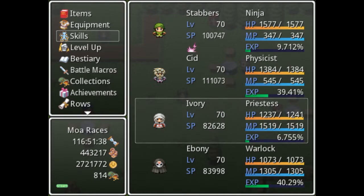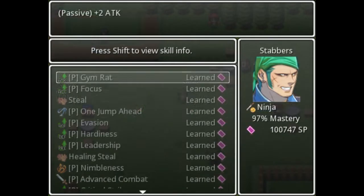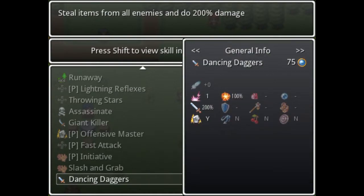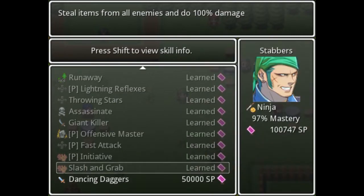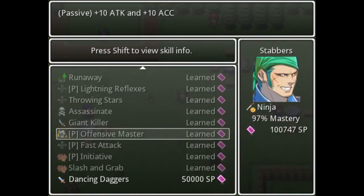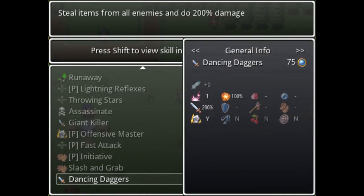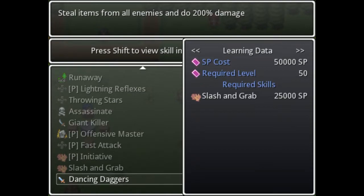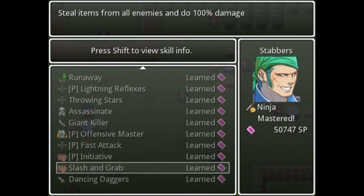Let's go ahead and spend our skill points. We'll get Dancing Daggers here: steals from all enemies, does 200% damage, 75 MP cost. Very nice. It looks like it might have initiative based on that little purple icon, but it might just be base damage. Either way, let's grab that for 50,000, and Ninja is mastered. Awesome.